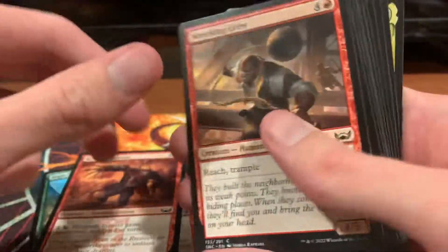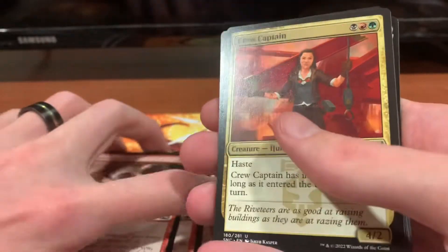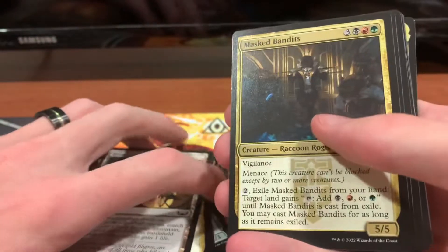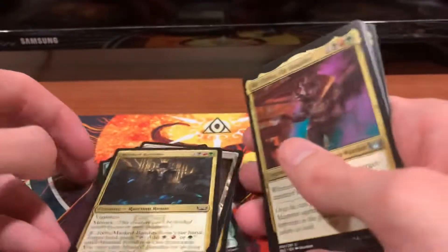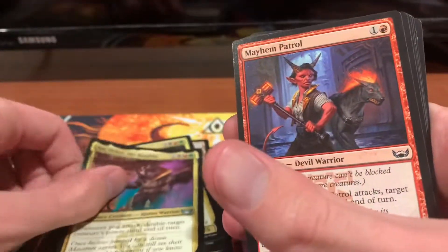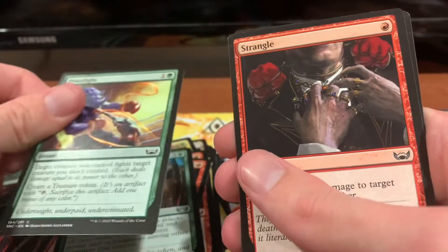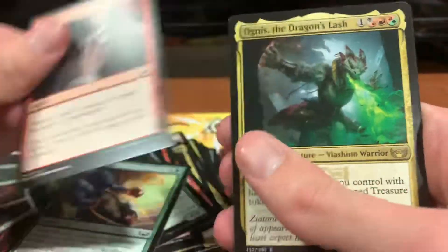Riveteer's Initiates — two of those. Wrecking Crew — two of those. Crew Captain — two of those. Riveteer's Overlook — three of those. Masked Bandits — three of those. Mr. Orfeo the Boulder — three of those. Man Patrol — two of those. Ready to Rumble — two of those. Freelance Muscle — two of those. Prize Fight — three of those. Two Strangles.